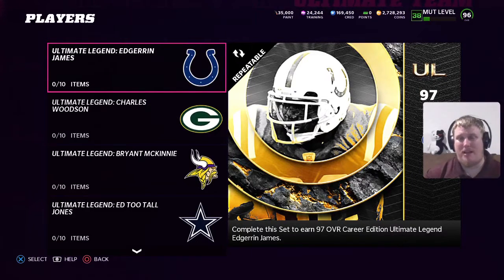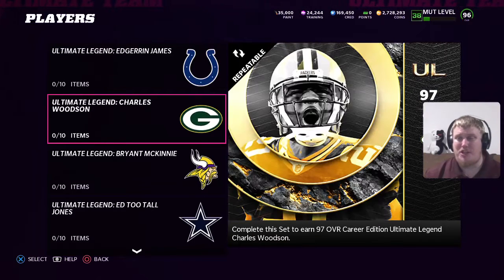Now I've already shown you the two players on the loading screen for Madden, but we're going to take a look at Ultimate Legend halfback Edger James here of the Colts. This guy was an outstanding running back — good to see him get a career edition Ultimate Legend coming in at 97 overall. And Charles Woodson, the corner for the Raiders and Packers, is getting some love as well with a 97 overall career Ultimate Legend.